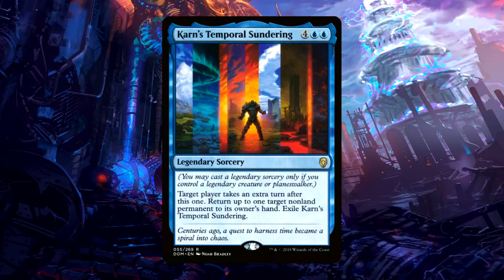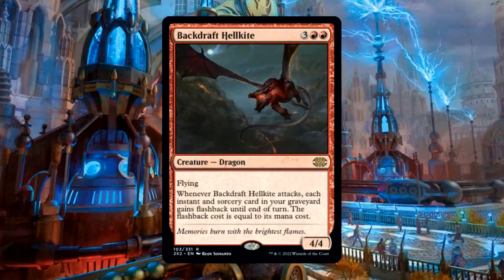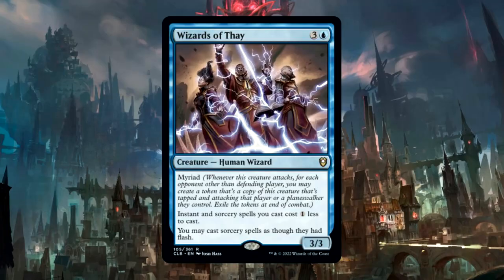Or if you're a real degenerate animal like me, you can cast and copy extra turn spells like Karn's Temporal Sundering. I've had this card ever since I bought the Savin deck, but this might be the deck for Backdraft Hellkite. It costs 3 red red for a creature — it's a dragon, 4/4 with flying. Whenever it attacks, each instant and sorcery card in your graveyard gains flashback until end of turn, and the flashback cost is equal to its mana cost.